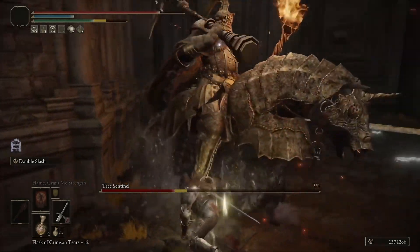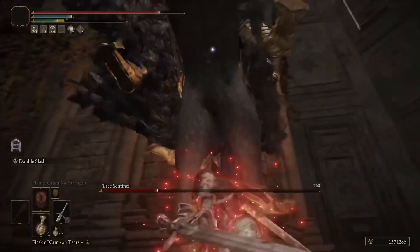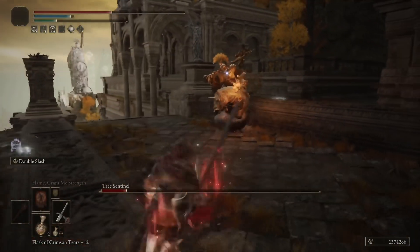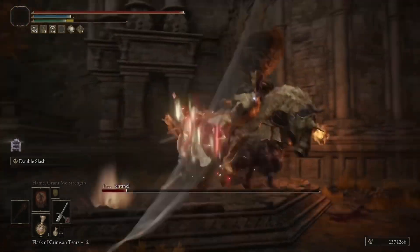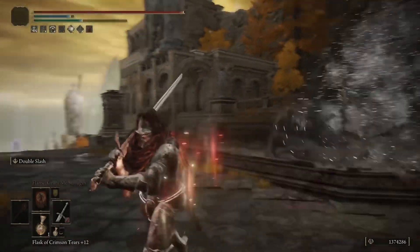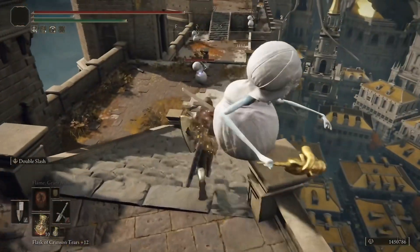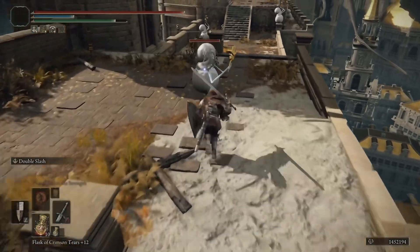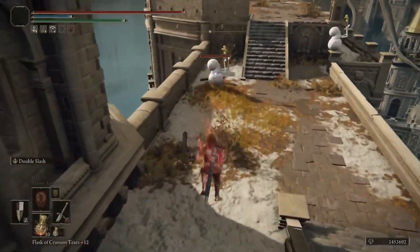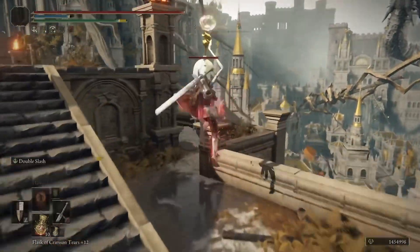Double Slash also gives you a lot of leeway because there's a whole bunch of different weapons you can put it on. If you enjoy that Ash of War, feel free to put it on anything and then go with the weapon scaling — secondary and Arcane if you're going the bleed route. Bleed is going to be some of the most powerful, as it is for the majority of the game. Bleed does make the game a lot easier, so that's why I went with bleed here, to kind of mimic something like the Rivers of Blood but with a different setup.